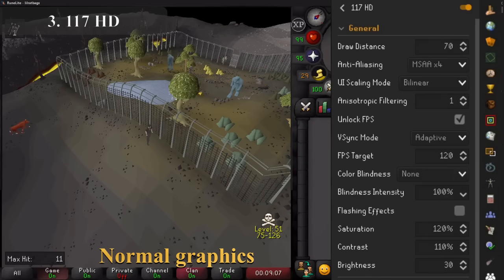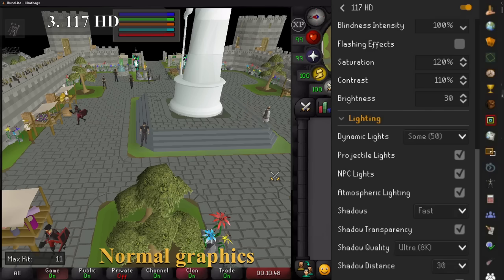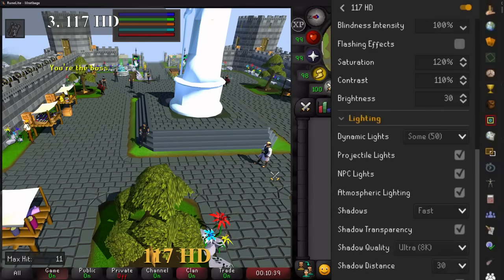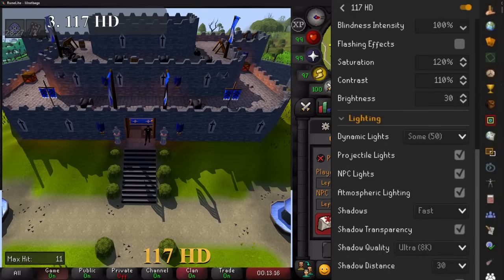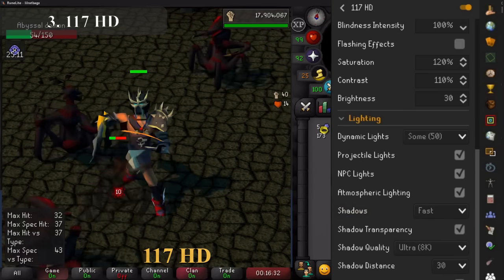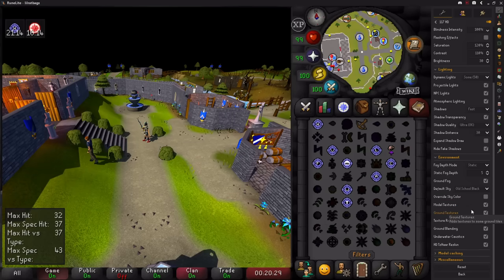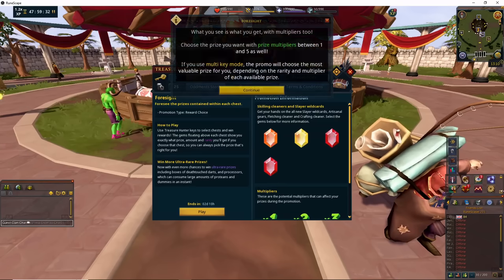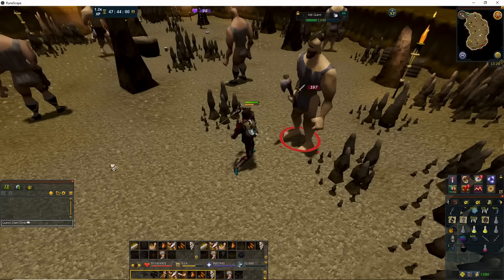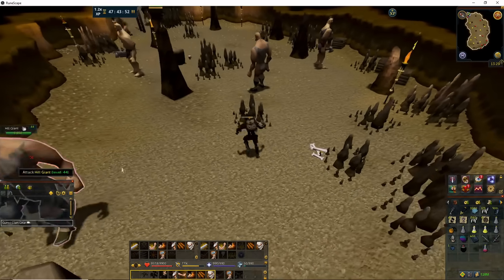The third best plugin is somewhat controversial — many will believe this should be number one, whilst others absolutely refuse to even use it. The 117 HD plugin is absolutely amazing. It takes our game, which we love but is very old in its design, and makes it look like a much more recently released game. It will even scale to whatever your PC can handle and does everything GPU does and far more — you can change shadows, draw distances, graphics, details, blending, and even the colour of the sky. If you want old school RuneScape updated visually without the pay-to-win, double XP, bonus XP, thousands of skins, pets on fire, and evolution of combat that RuneScape 3 became, then this is just Old School RuneScape but looking a thousand times better.